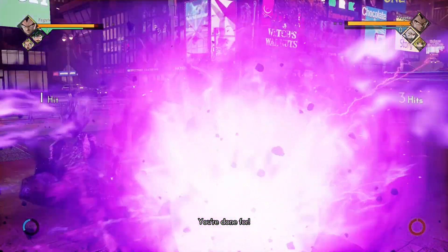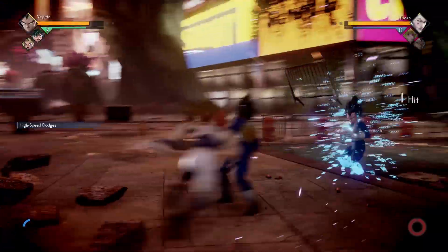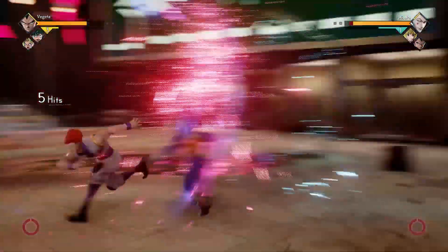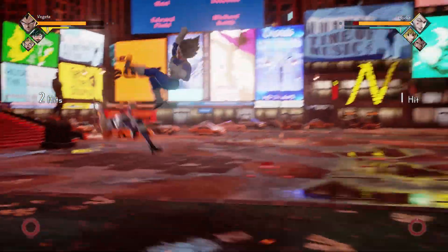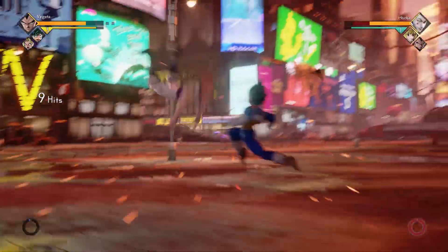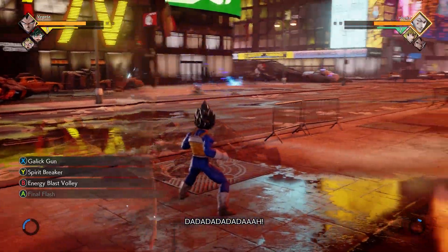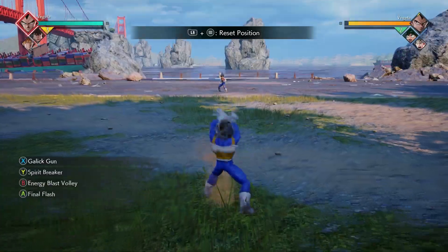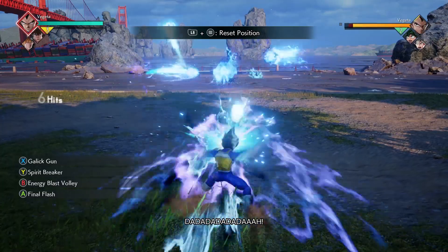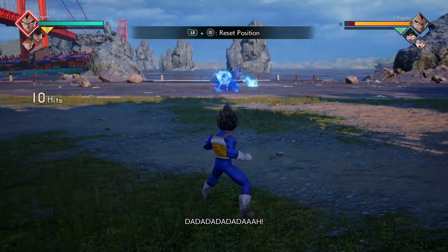Now in true Vegeta fashion, he's very straightforward. You're not going to have to do some weird button inputs for the combos or have any weird timings. It's very easy and straightforward, but they do a lot of damage because he's a very hard-hitting character. There is also a unique trait about his character — his one special ability, the energy volley, can have a second version.